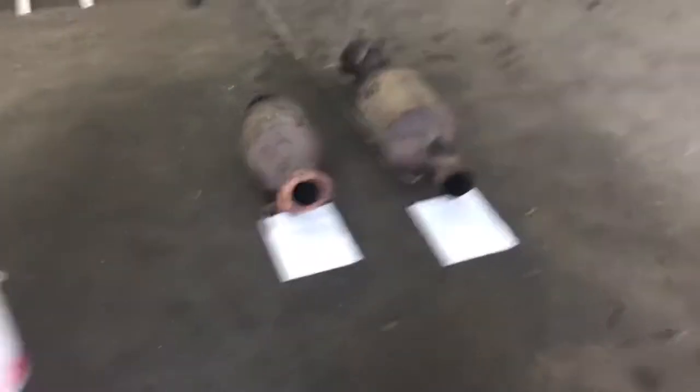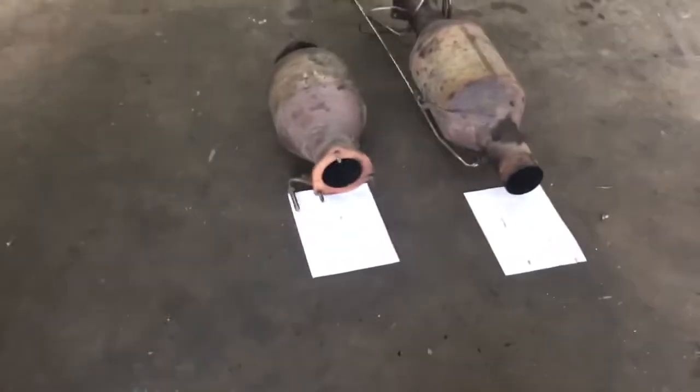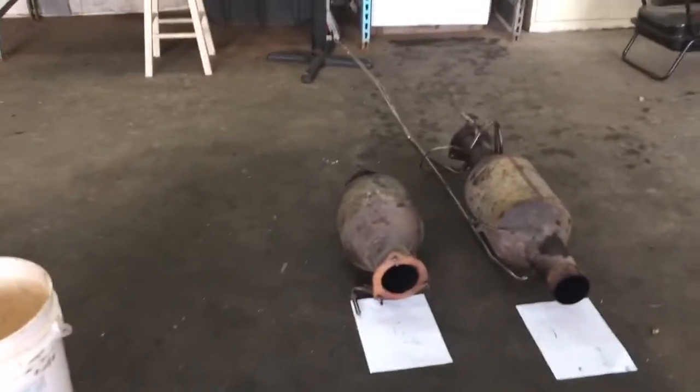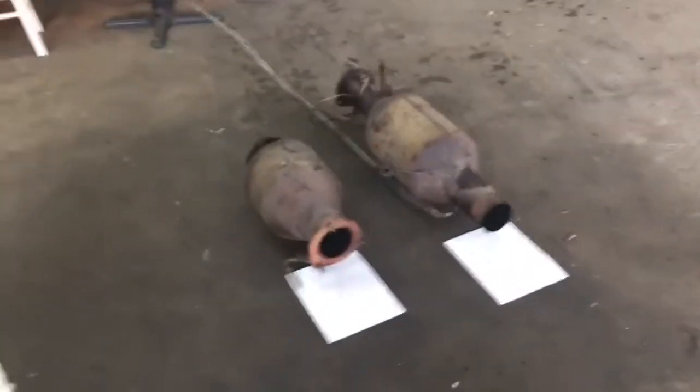I took the liberty of going ahead and taking this RAM 5.7 liter Cummins DPF off and took the next filter off — ash accumulation. Easy thing: if you're getting this code all the time, a P242F ash accumulation, DPF system performance low, if you're always getting those codes no matter how much you clear them, no matter how much you regen or de-soot them...